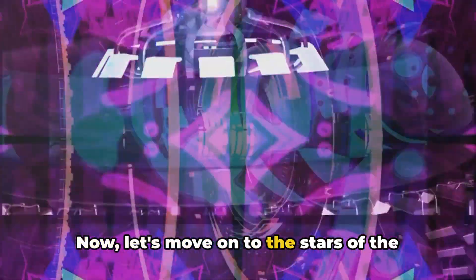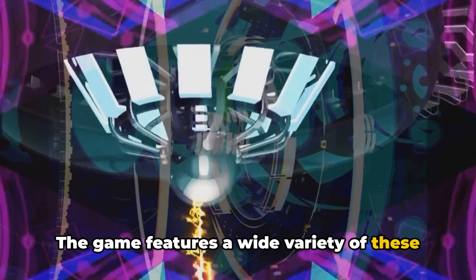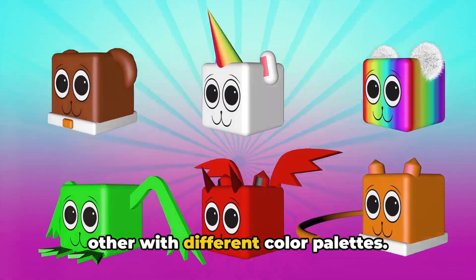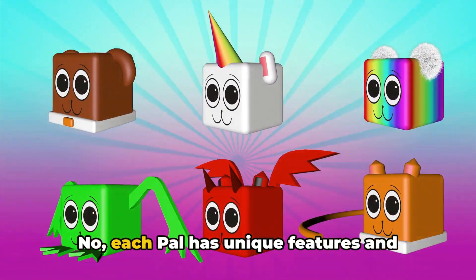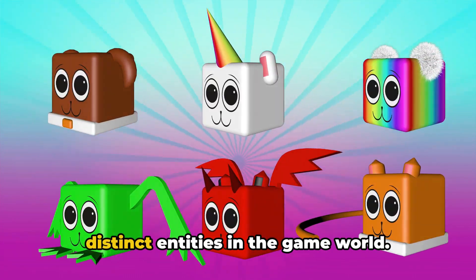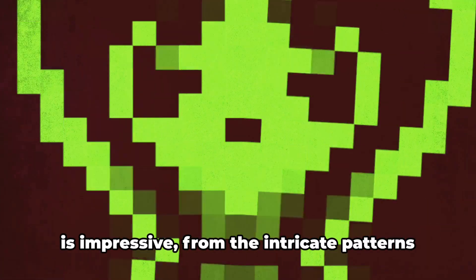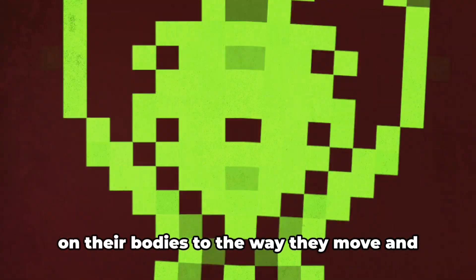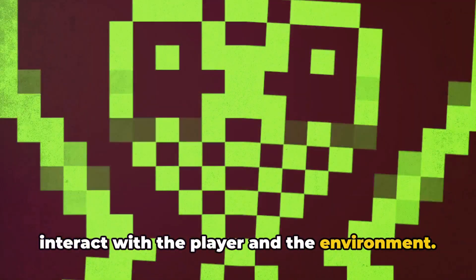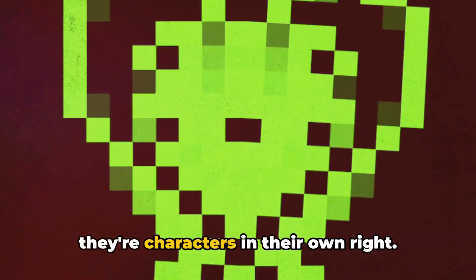Now let's move on to the stars of the show — the pals. The game features a wide variety of these creatures, each with their distinct designs. They're not just carbon copies of each other with different color palettes. Each pal has unique features and abilities, making them feel like real distinct entities in the game world. The attention to detail in their design is impressive, from the intricate patterns on their bodies to the way they move and interact with the player and the environment. The pals are not just tools or weapons; they're characters in their own right.